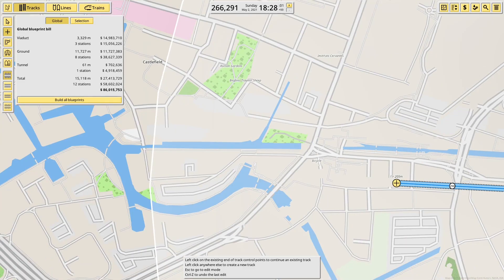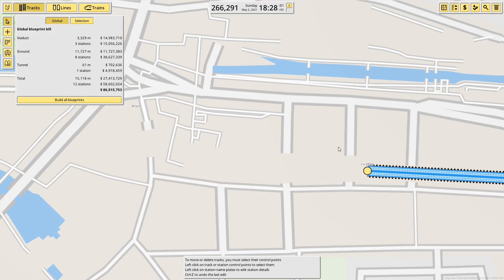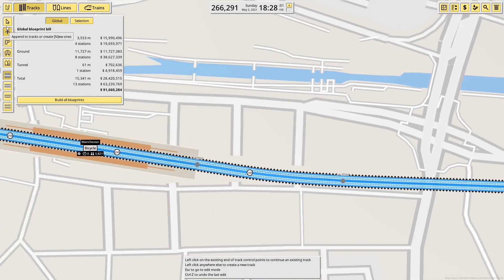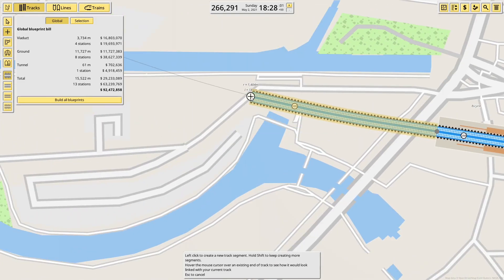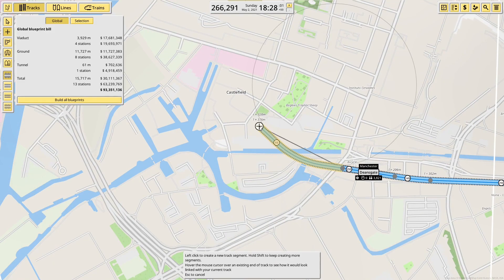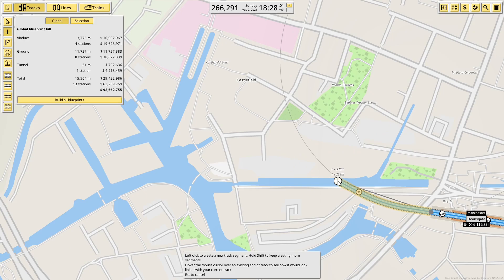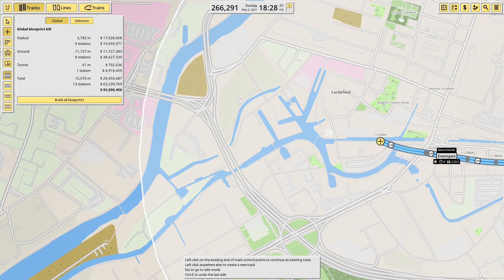We'll continue on a viaduct all the way along because that ends up being easier given the amount of canals I need to cross, towards Deansgate which is here. We'll put that in quickly, and then there's a split — I know one of the lines wraps around into Victoria, but I'm not sure where the other line goes. It heads in the direction of Liverpool — it's one of three lines linking Manchester to Liverpool, and I think it's the southernmost one.